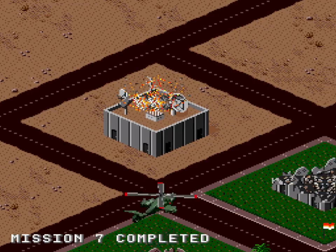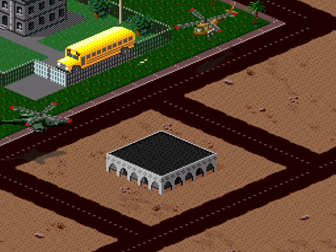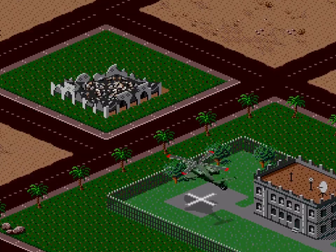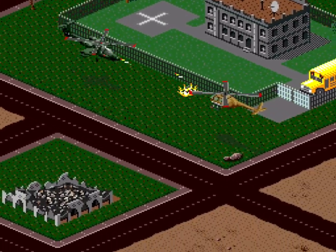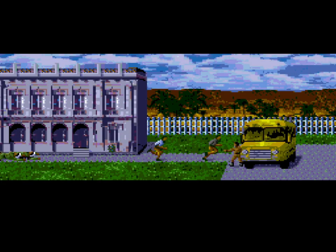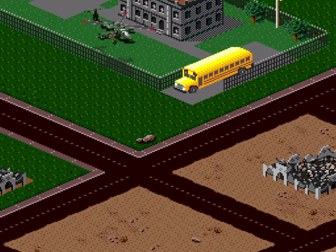My last objective is to — and I quote — liberate the embassy. So of course I wipe out all organic life within the entire city block before landing to have my co-pilot take the wheel of a nearby bus. Before we can set off I have to destroy the gate blocking the bus, helpfully indicated by a cutscene showing everyone climbing aboard. Now I have to protect this bus as it makes its way to the southeast corner of the map. However, it doesn't last very long.